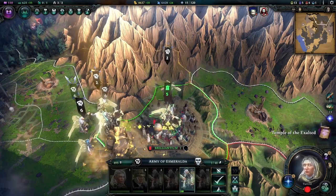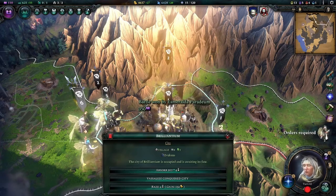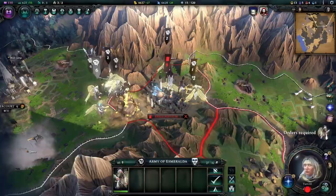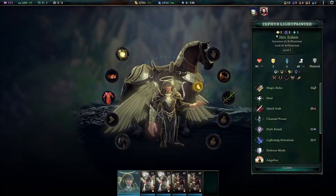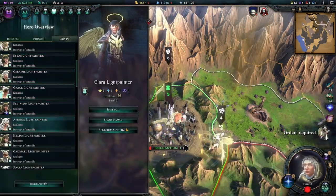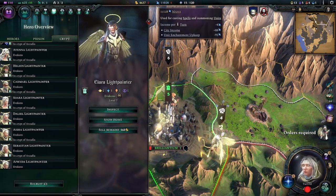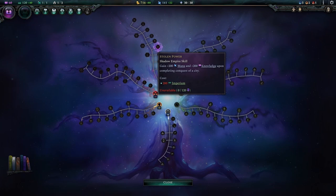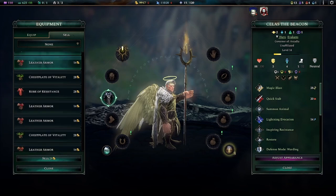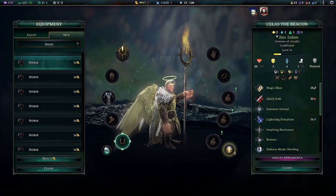In detail, this is done by declaring war on a city-state, sieging it, and releasing it as a free city after victory, only to repeat the process over and over again. A small new free city will always spawn with a small army led by a hero, meaning you will get hero remains each time you complete the cycle, in addition to the mana and knowledge from Stolen Power. Hero remains can be sold for gold, and additional artifacts can also be gained and sold.